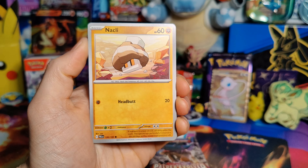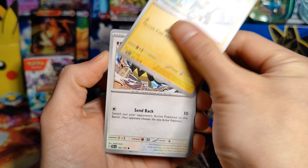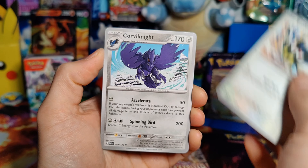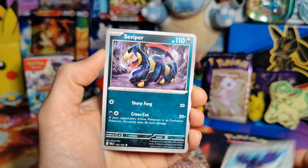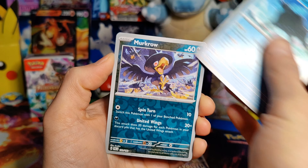Okay, we start with a Psychic Energy. We get a Knackly, Shink's, Rookity, Corviknight, Seviper, Paldean Tauros, Murkrow, Spirigadio, and a Hydrogen Hollow. All right, so pretty standard so far. Pack number two.